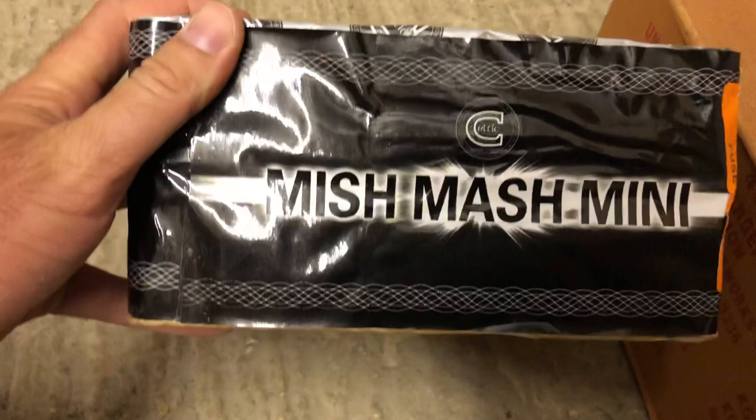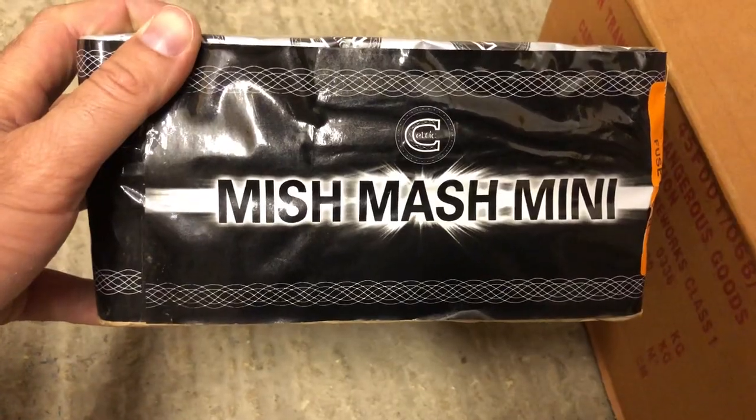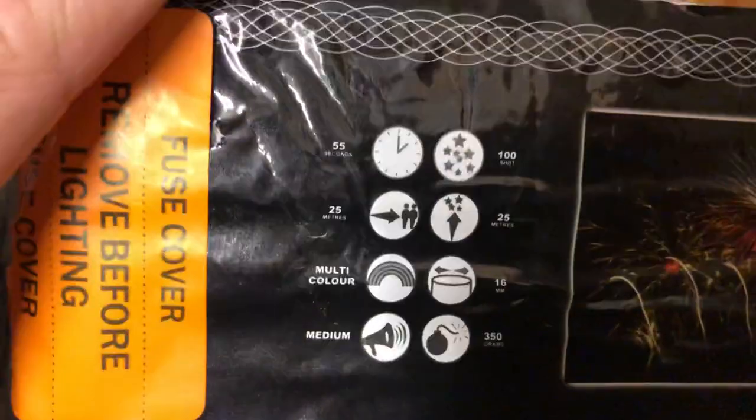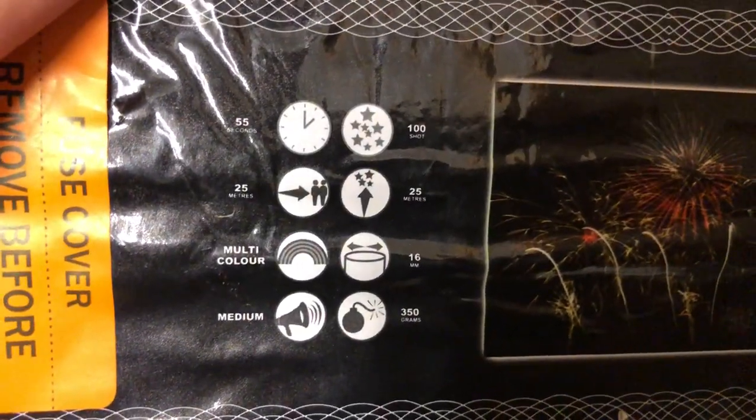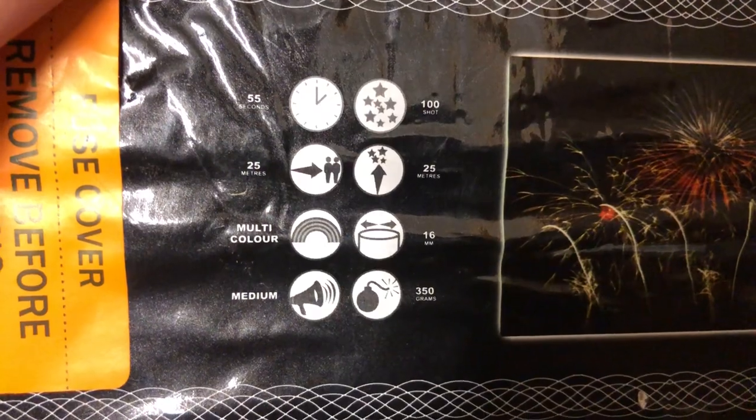Then we have Mishmash Mini — I was in between this one and Fireworks Crazy Mini, but I decided to go with the Mishmash because I think it's awesome. It's a 1.3g firework by Celtic, and anything by Celtic is going to be very, very good. 350 grams of powder, 100 shots, 55 seconds duration, 25-meter height, 16mm tubes, multi-color and medium sound. That looks like a really impressive cake and I'm looking forward to setting it off.